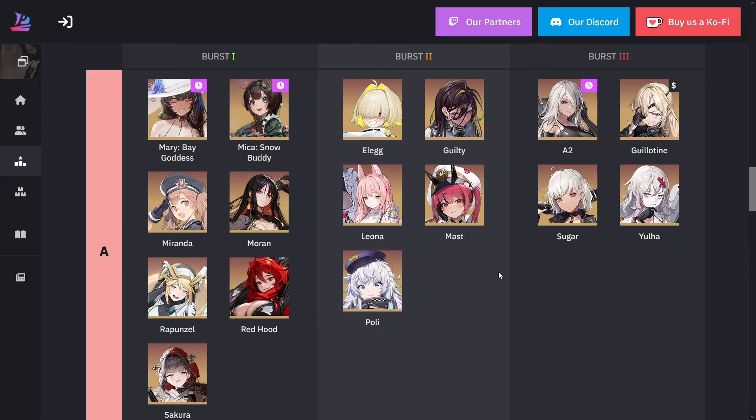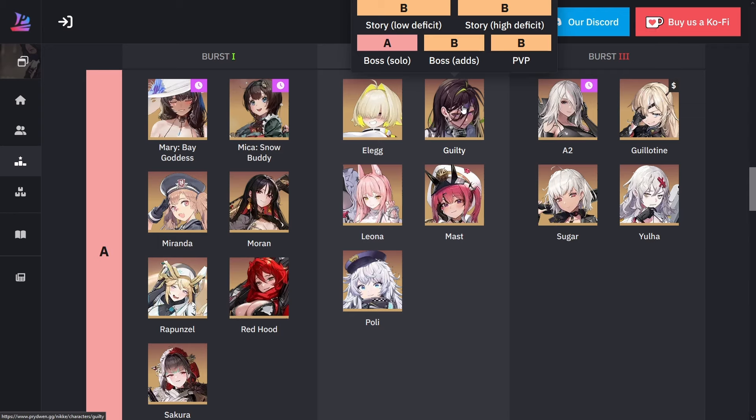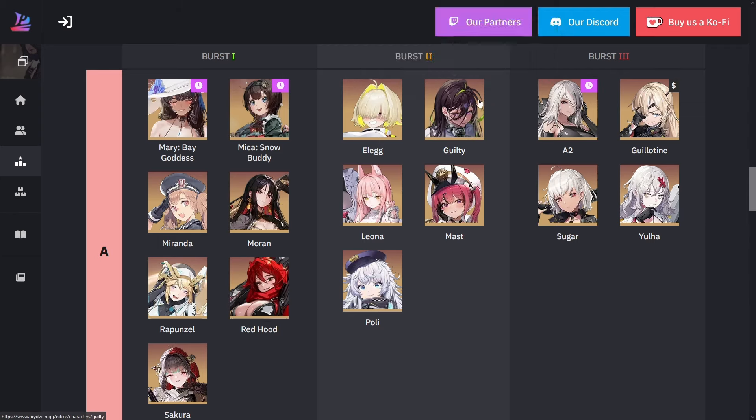For burst two A rank, we have LA, Guilty, Leona, Mast, and Polly. All of these provide a benefit to the team. Guilty borrows the strongest units' attack stats and powers herself up. And that's without even anything extra.